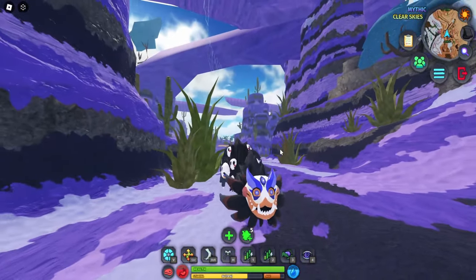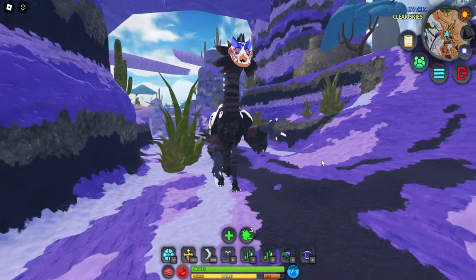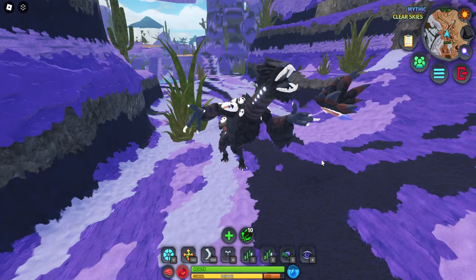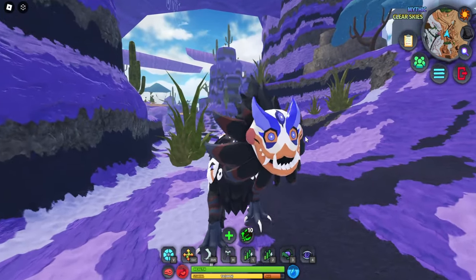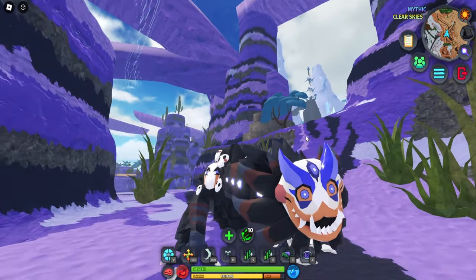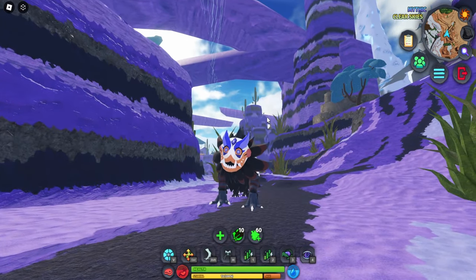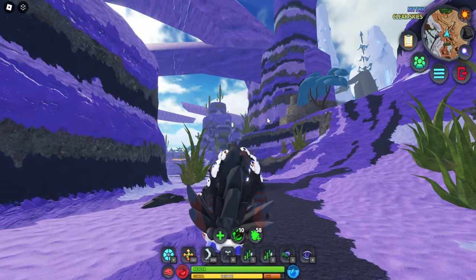Let's do the Z animation — wait, what? Did it just pull its mask off? I thought the mask was its face! Wait — it's just a mask? I honestly did not expect that. Let's do the X animation — yeah, just a mask. Then the N animation, and again it's twitching, which is creepy. And there's the city animation and the sleepy animation. Those are all the animations for this creature.